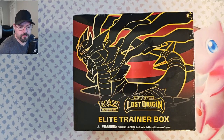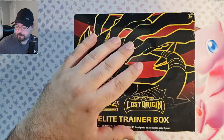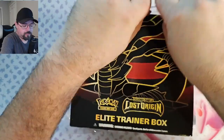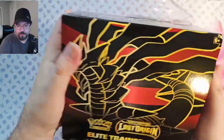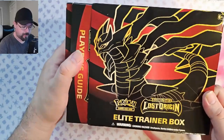Hello, welcome back to the TCG Journey. Today we have an ETB of Lost Origins from the Sword and Shield era Pokemon. We're going to have 8 booster packs in here. We're looking for any of the Giratinas, preferably the Alt-R Giratina V, but any of them will do.